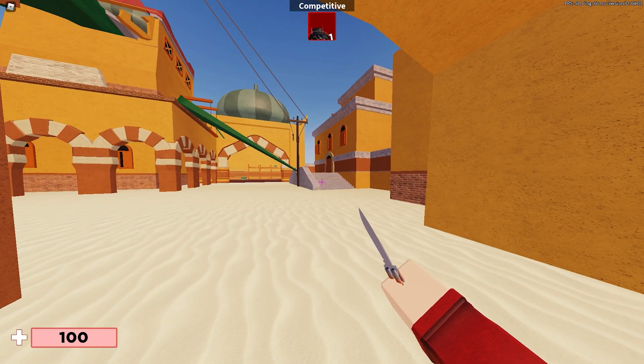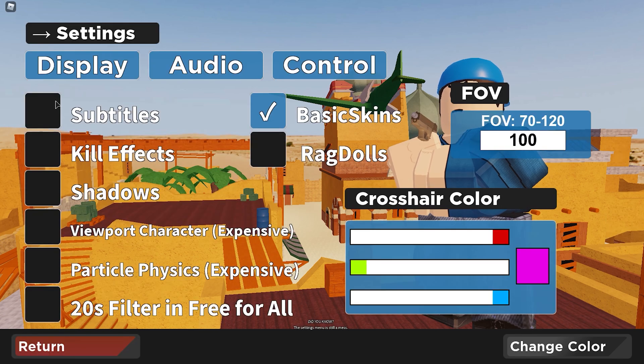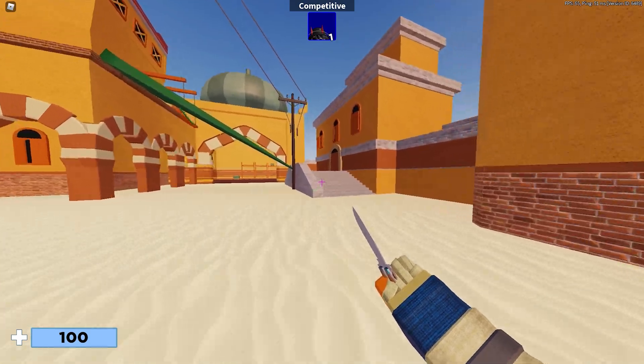The second thing is to check the game you're playing for its own settings. For example, in Arsenal there's a settings option where you can close subtitles, kill effects, and shadows — shadows are important to disable. You can also lower audio settings. Disabling everything you don't need affects your ping and FPS, so keep that in mind.